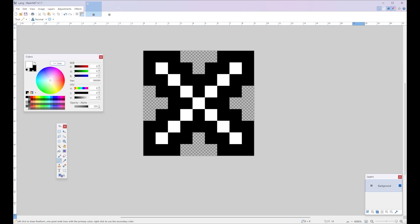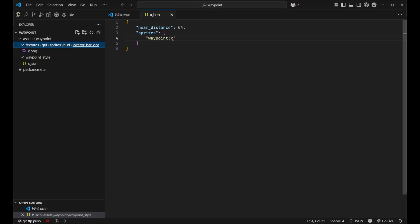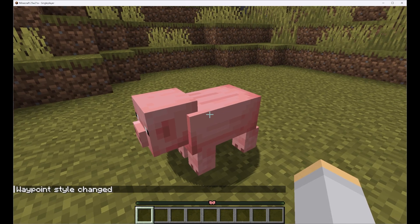Now let's go back to VS Code. We can see the name we gave it is what we define here — we named it X and put it in our waypoint namespace. So that's where the game is going to look for our file, right where we put it. And now it should be ready.